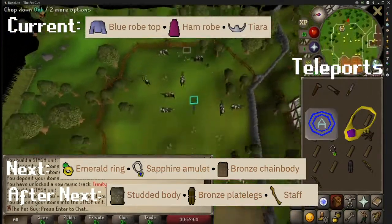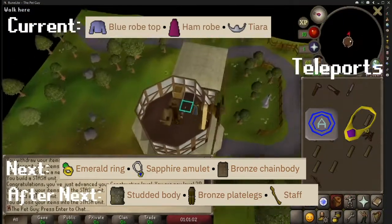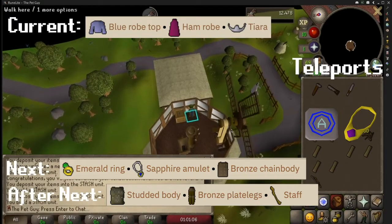Now continue west, just north of Ardougne and in the windmill — go to the very top level — and you will need to bring a blue robe top, ham robes, and a tiara.